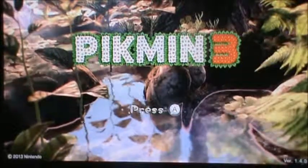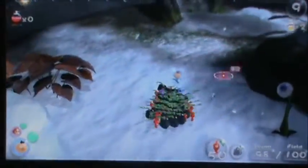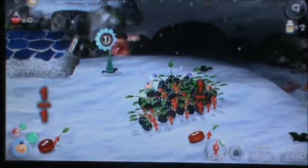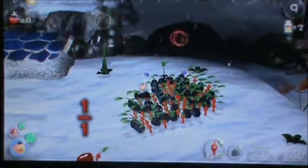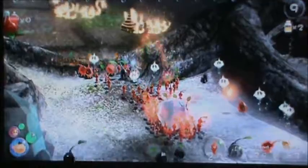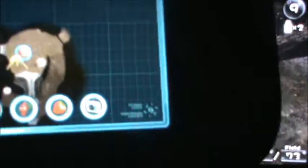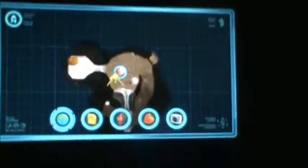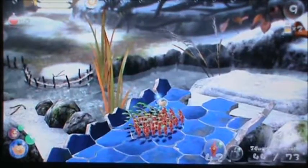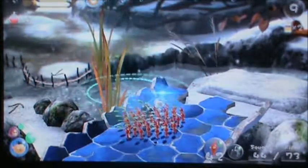Number 2: Pikmin 3. Pikmin 3 is an amazing installment into the Pikmin franchise, with some of the best graphics on the Wii U. The Wii U and Nunchuk make everything so much easier in this game. The combat is amazing, although you may lose a lot of Pikmin. You even get to use your Wii U gamepad as a map. Pikmin 3 is one of the most amazing games on the Wii U, and it's also one of the most amazing games of all time.